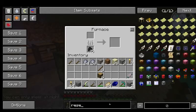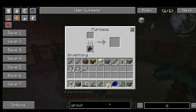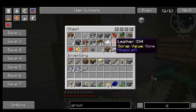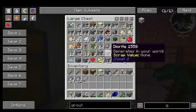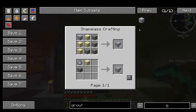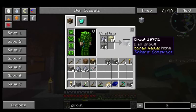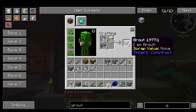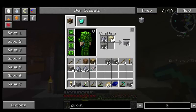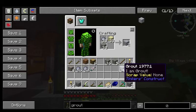Okay, let's check this out - we're looking for grout. We're gonna have to get some more gravel, I know that much. There's some gravel there, oh here's a bunch, here's some sand as well. I am Groot - I still haven't seen that movie. What do you figure, 20 will work?